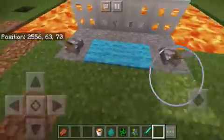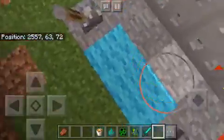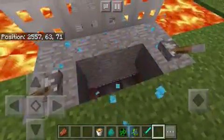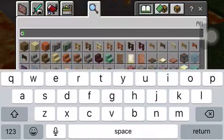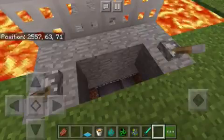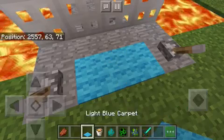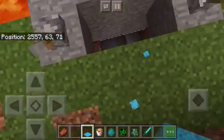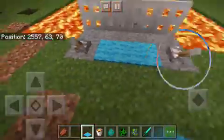Another thing is, some mobs — it doesn't always work — but this is carpet, and it has string on top. When you have string, because the string just floats, you can put carpet on top. And if there's a drop underneath it, as you can see down there, the mobs will stay away from it. So that's another system.